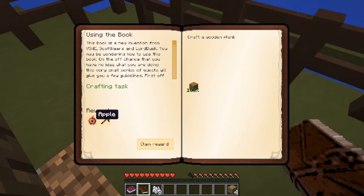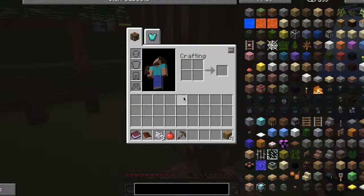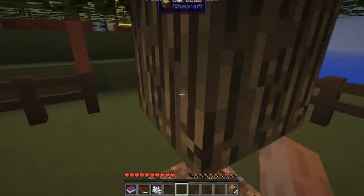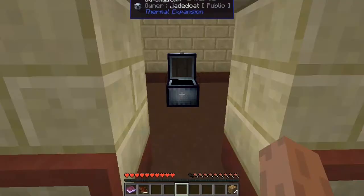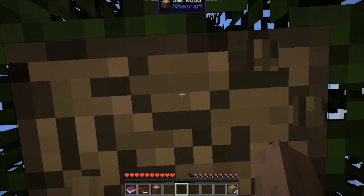And I can claim these rewards. I have an apple and a Pickaxe of Splinter Dreams. We'll fill this in here for now. Not any food source so far. Now we'll take a look at the quest book. More quests will be added now that I've completed one of them.